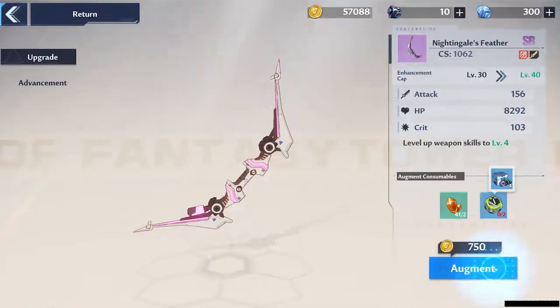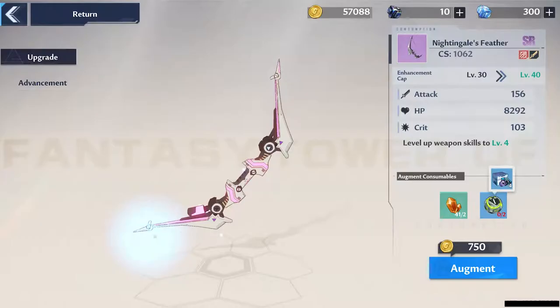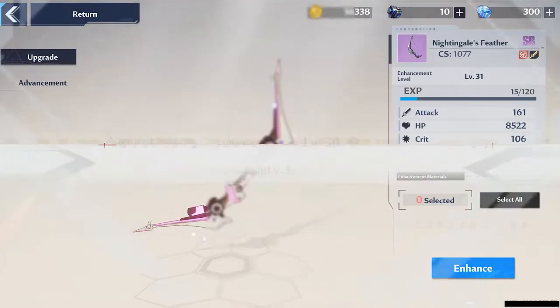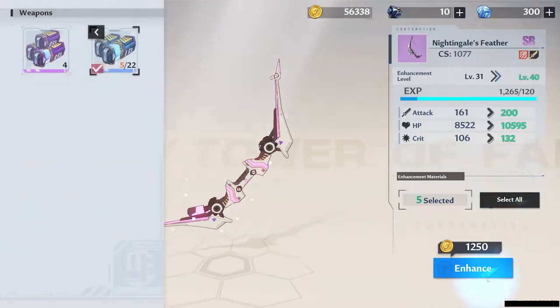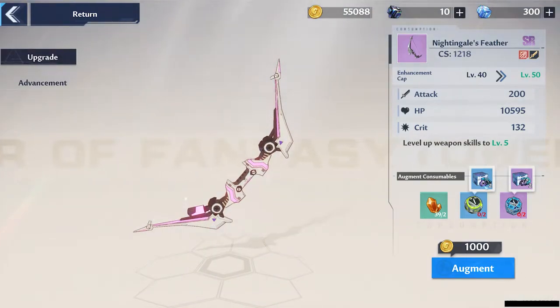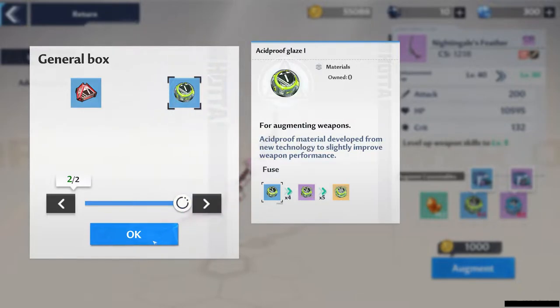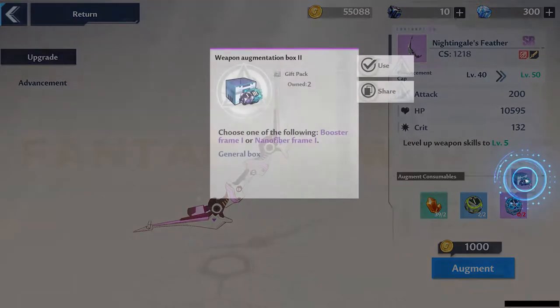Don't open your shard boxes or material boxes that you get as rewards until you're 100% sure you know what to get with them, especially the material boxes, as different weapons need different materials. When leveling your weapons, the game will tell you how many boxes you have of each type, and you can open them from that interface to make things easier.